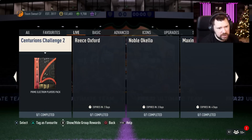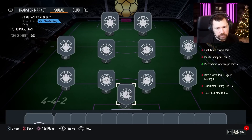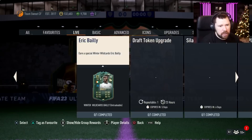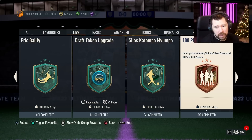He's not awful — not awful. Centurions Challenge One — Marky matchup still there. Centurions Challenge Two for a Prime Electrum Players Pack: 75-rated squad, 22 chemistry, same league, max five countries or regions, minimum two. Nice and easy to put together. And then the 100 Players Upgrade.